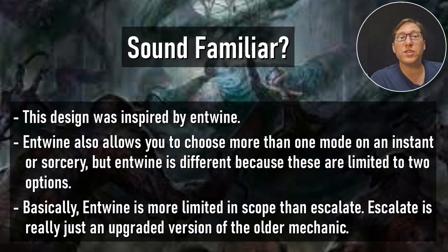This design was inspired by Entwine. Entwine also lets you choose more than one mode, but it always has exactly two options and paying the Entwine cost lets you choose both. Whereas Escalate can have more than two options and you can select between them. It's really just an upgraded version of Entwine — almost the same idea, but a little bit better, and often cheaper mana cost-wise for the extra mode.